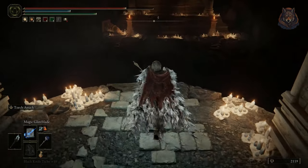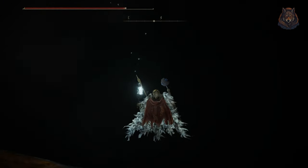Instead you can head down the staircase to what looks like a dead end and a bottomless pit. All you have to do is drop down into the pit — don't worry, you won't take any damage — and this is where you will fight the ancient dragon man.